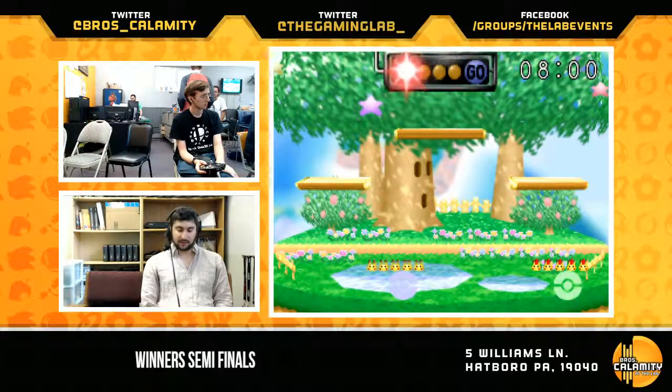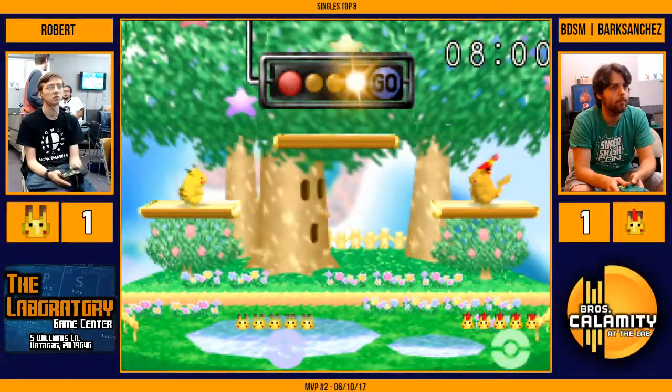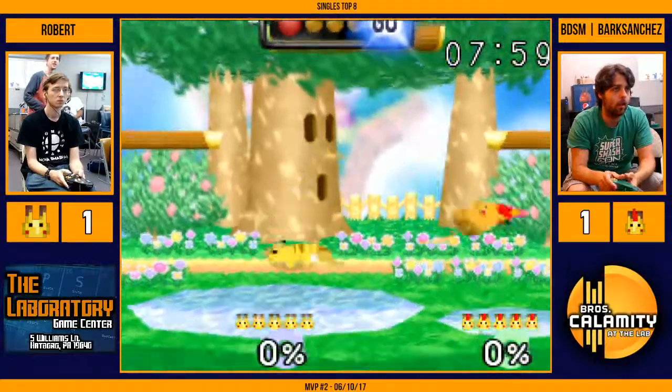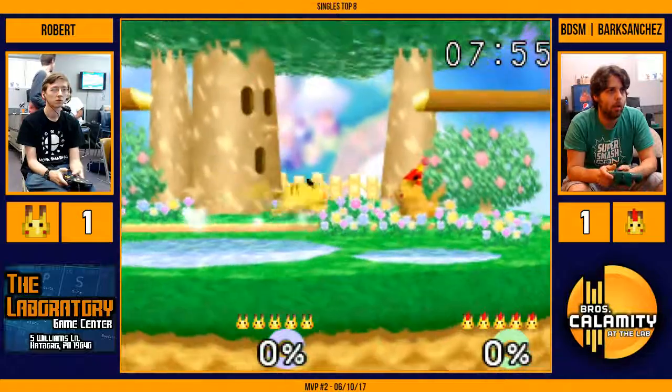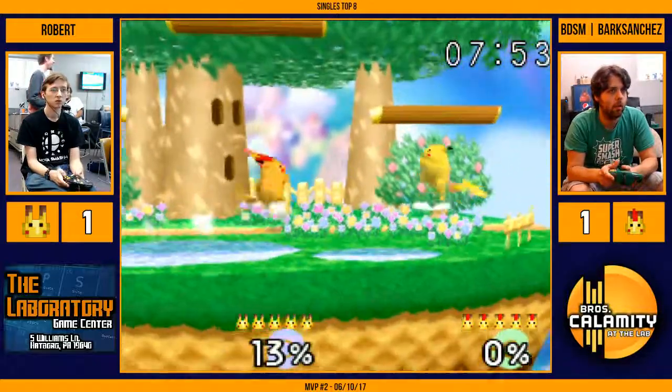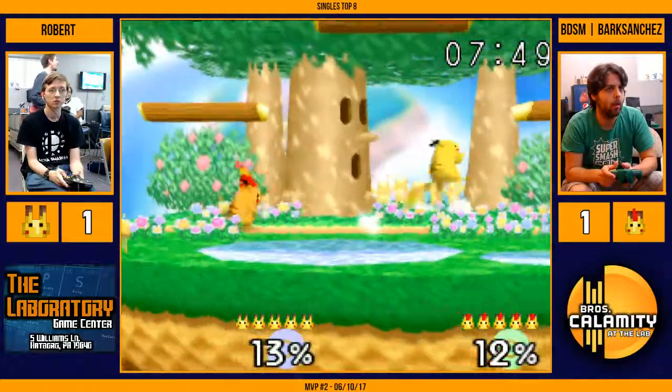Bracket update from Losers — Dark Horse one, two-zero over Rachel. Just to remind you, this is best of three. Winner of this game will win this set.